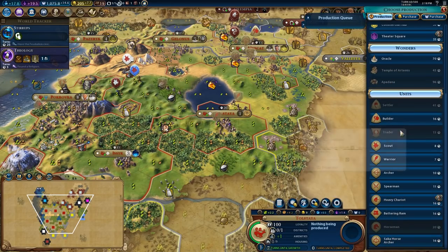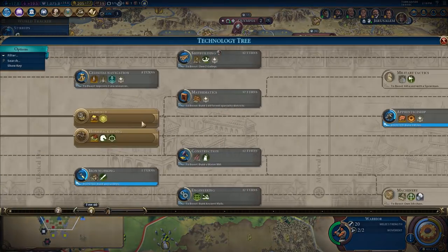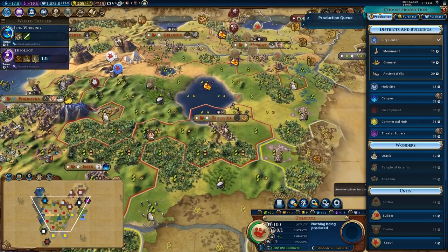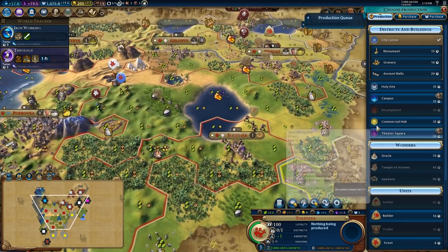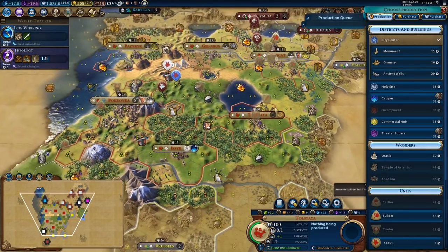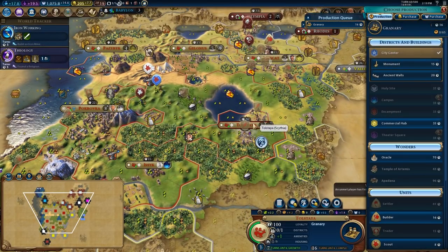I think what I'm going to do is probably produce a few heavy chariots. I'd also like to produce a swordsman if I could because that would get me some extra era score points. So I might actually stop by and grab iron working before knights so I can get a few extra era score points. This city was settled late so it's going to need some work. There's not really a good district in here — I mean the commercial hub is always really good. This city isn't going to be able to really build units, so I might throw down the commercial hub and then work on internal infrastructure like the granary.